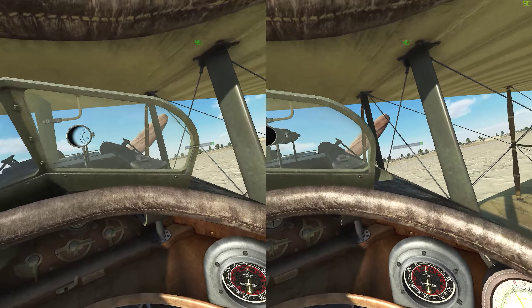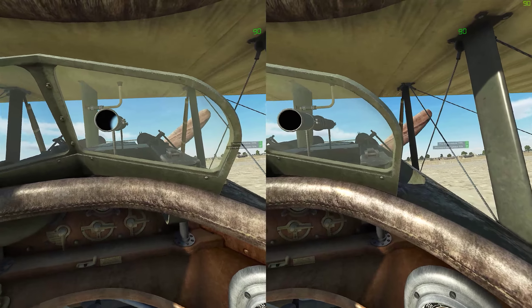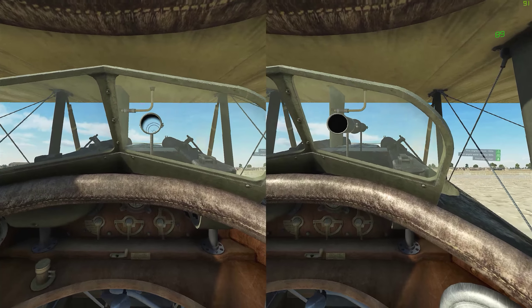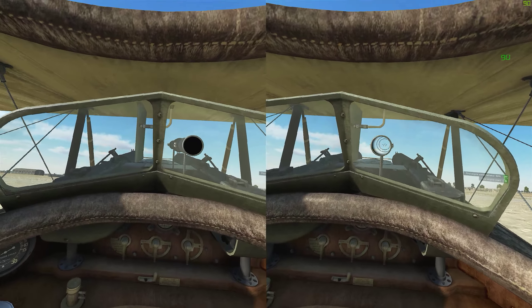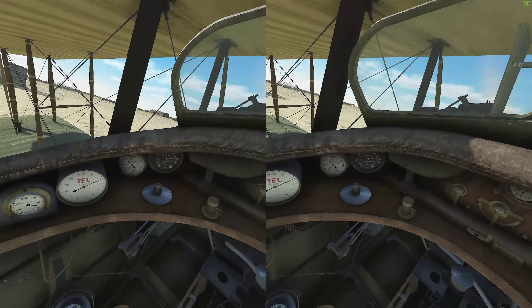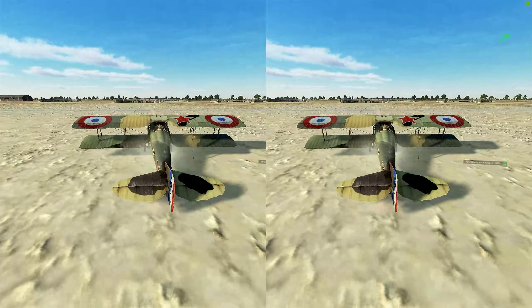Guns don't work — probably has a prop in the way. Oh yeah, I remember. They're basically semi-automatic guns, so they only fire when the prop swings by. There we go. Quick look from outside. Looks like boss.